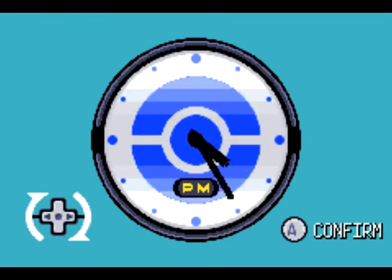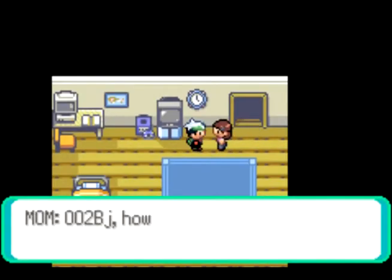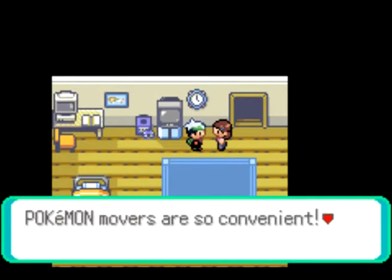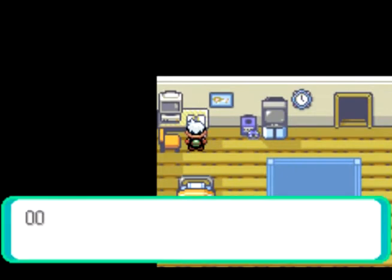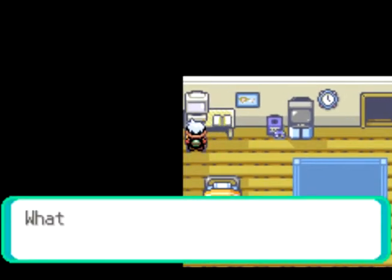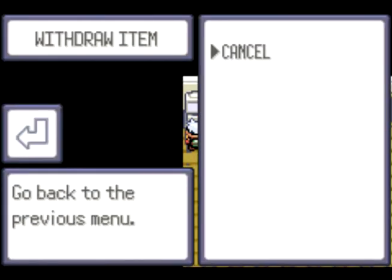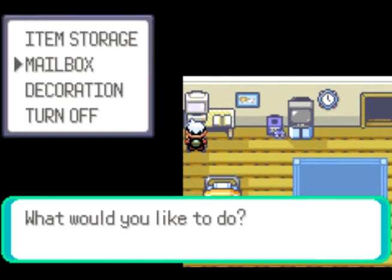I spend far too long setting the time, even though it doesn't really change anything. Every time my mom says my username in the game dialogue, I just find that funny — just sounds weird. Here's some useless, or rather pretty basic, information. And if you do check the PC, you will find a potion, which is pretty helpful. It's nice that they gave you a free potion.